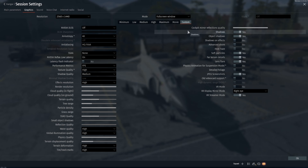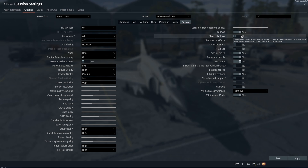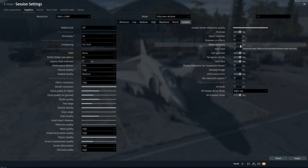I have cockpit mirror reflections on high because it doesn't seem to have an impact for me — I run it on and off and it's a negligible difference. Shadows I have on. Object shadows I actually usually have off, but I was just playing in 2D mode so I turned them on for that. Advanced, you can have on or off — it doesn't make a huge difference. Soft particles I run; it helps with spotting near the ground with smoking aircraft. Far terrain details I have on. Lens flare I have on because it's pretty. VR mode will be switched on and you want to have your display mode set to your dominant eye if you're recording, and have VR streamer mode on as well.